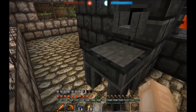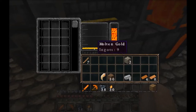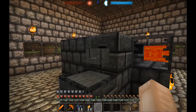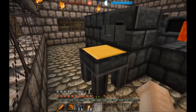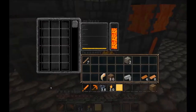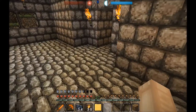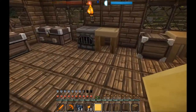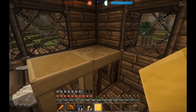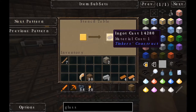So that's melted. We should just double-check — if we hover over this it says ingots nine in molten gold. We should just be able to click that. Awesome, that's cooling — done already. So we have a blank cast. A blank cast costs two gold ingots. Now let's run over to the stencil table or the part builder. Put that in there and see here — we have an ingot cast.